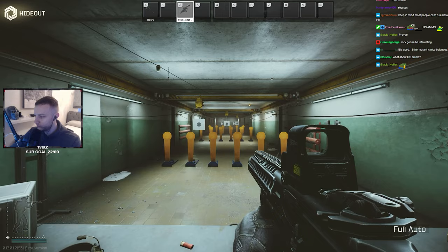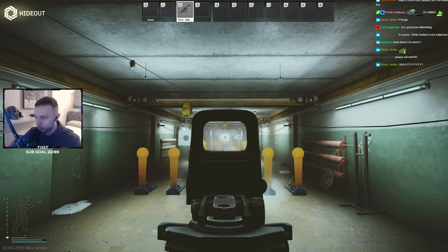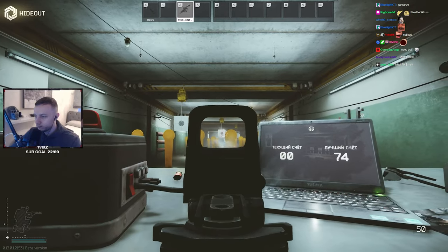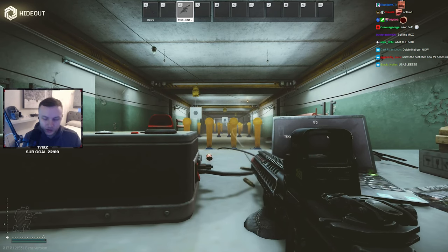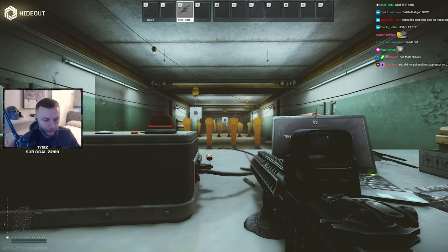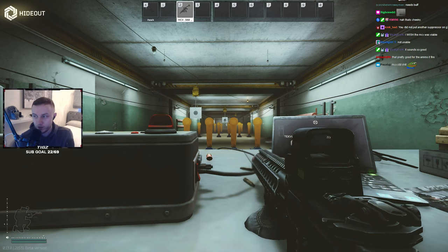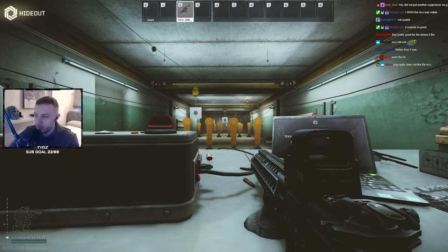MCX next. MCX standing recoil — pretty bad. Crouch recoil — okay, it kind of has no recoil but it has a lot of horizontal spray. MCX needs a buff, to be honest. If you compare this gun to the Mutant and the RD — RD and shit, way better. And it shoots an even better round too. I would say this gun needs a buff personally.